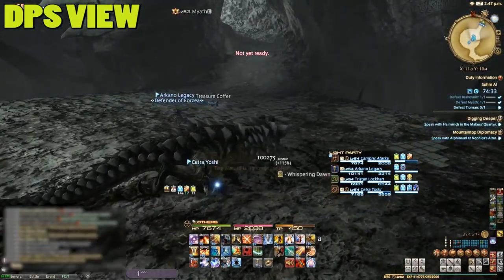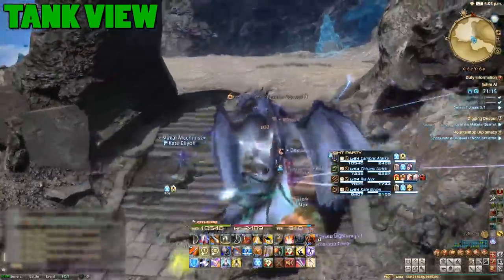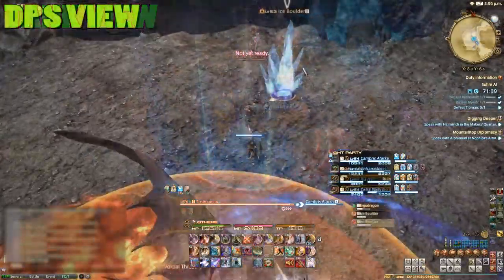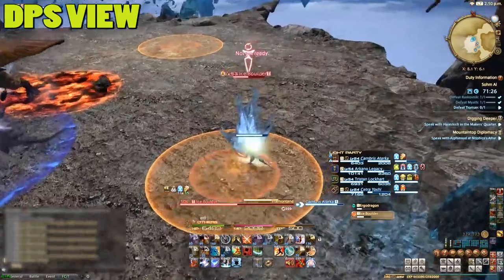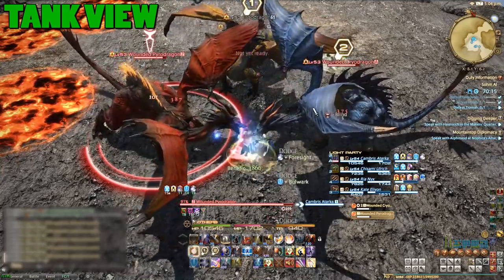With this boss down, let's take a final look at the trash. Once you've dealt with a few trash packs and the mountain wyvern, an ergo dragon comes down. During the fight with this dragon, the pyro and cryo dragons from earlier will turn up. Watch out for the AoEs and kill the ice boulders as soon as you see them just like before. It may seem like a lot to fight at once, but focus them down one by one and it's pretty easy.